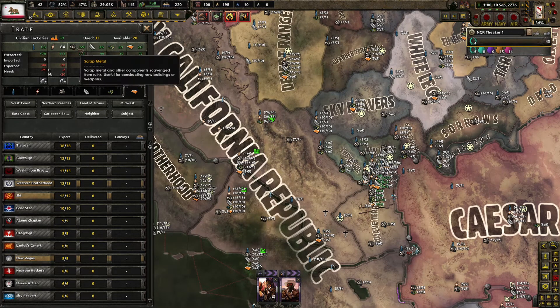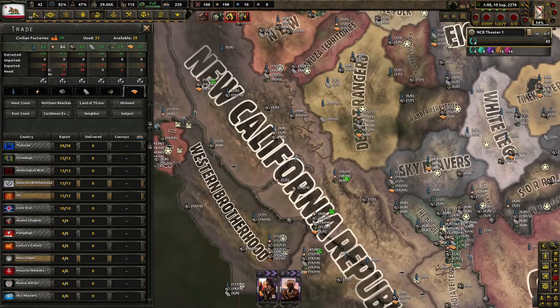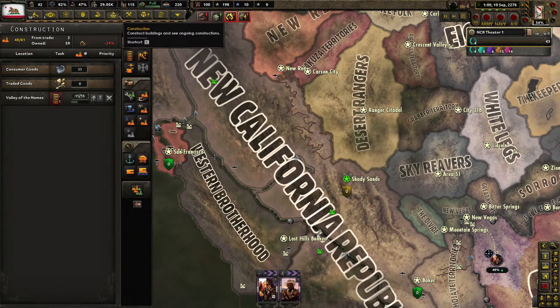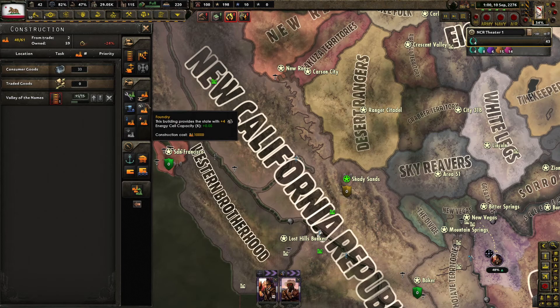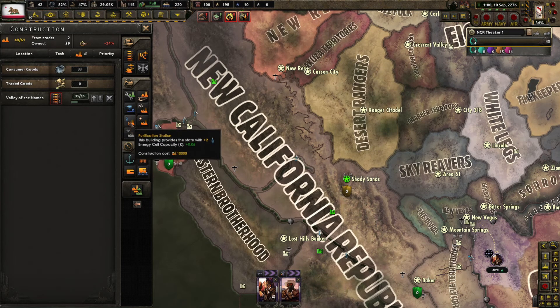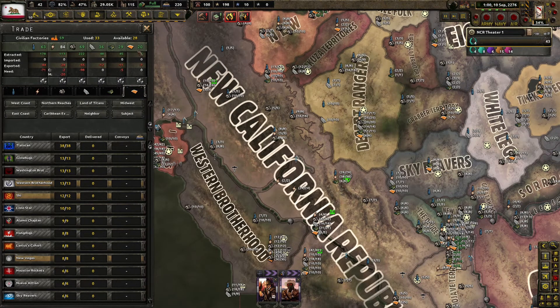Water, energy, scrap metal, composite materials, circuitry, and advanced components. So I don't think we need to build any power stations. And we're kind of good as far as all of our resources are concerned.